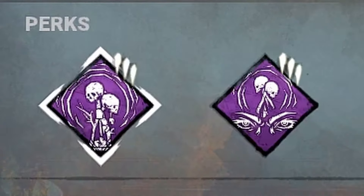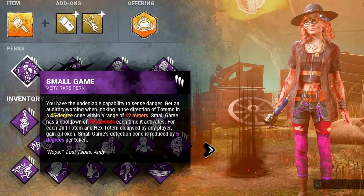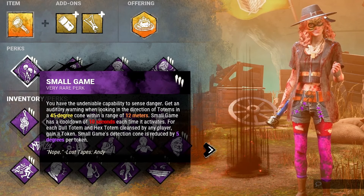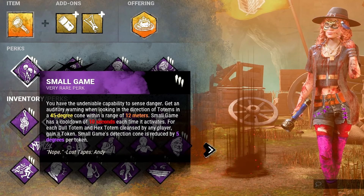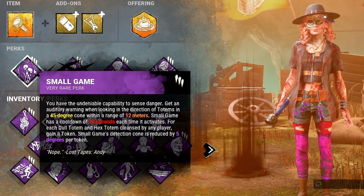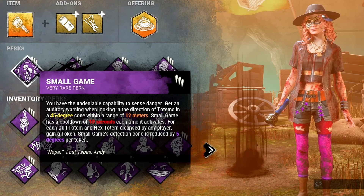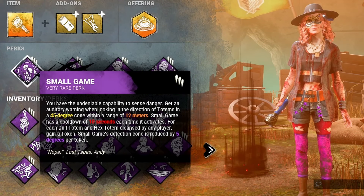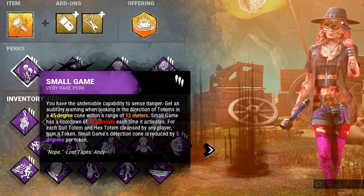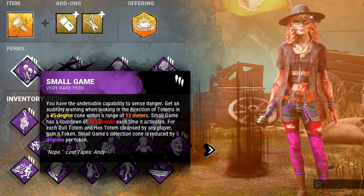Build number four — the Totem Lord build. We're running Small Game, which has a 45-degree cone in front of you that makes a notification sound whenever a totem is in range, helping you find totems easier. Small Game also keeps track of how many totems have been cleansed on the map, so you're not wasting time looking for all five. I've actually cleansed all five totems before the end game and watched killers realize they have no No Ed — it's a lot of fun. Small Game is here because this is a totem-based build.